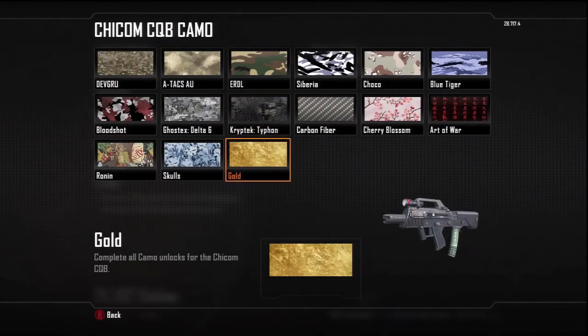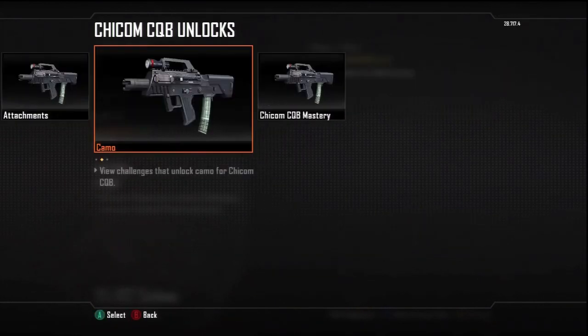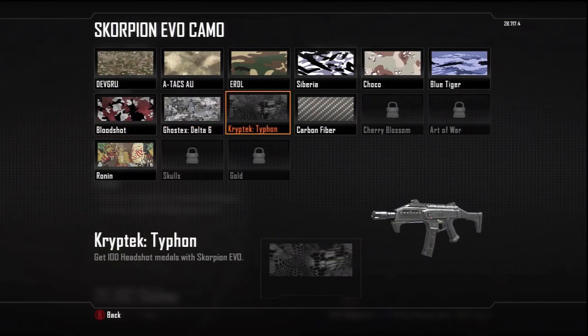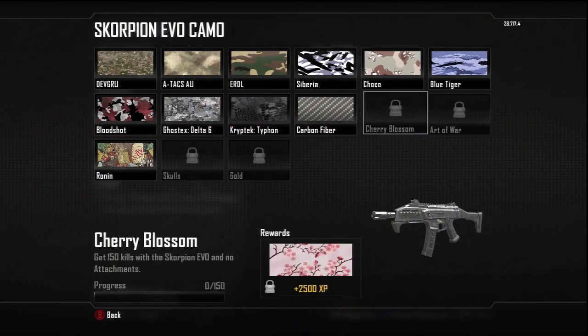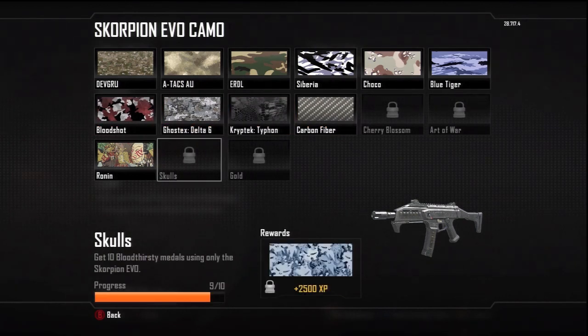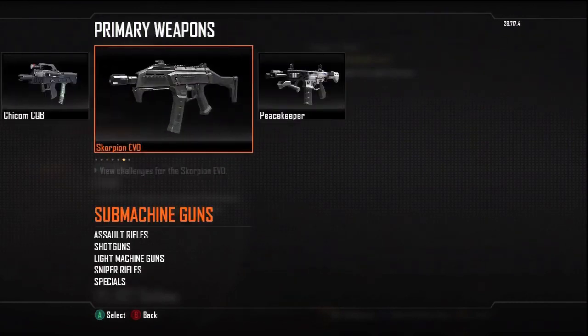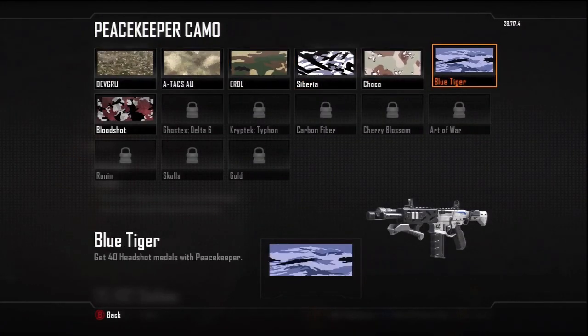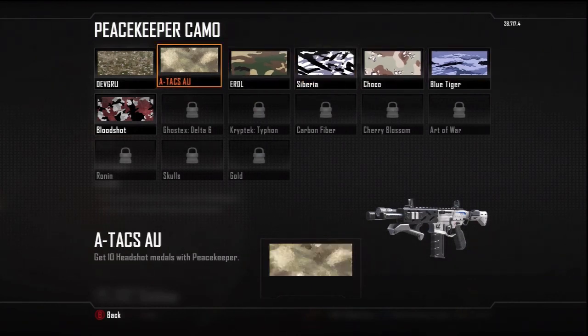Right now I got my guns looking all pretty. The Scorpion and the Peacekeeper are the last two guns I'm working on simultaneously right now. I got them camos coming out. Last couple of games I've been running the Scorpion and a couple games with the Peacekeeper.